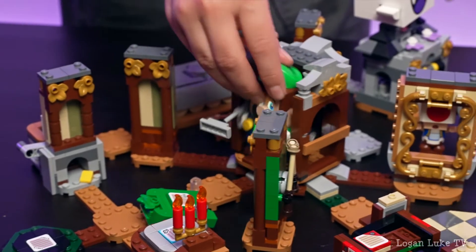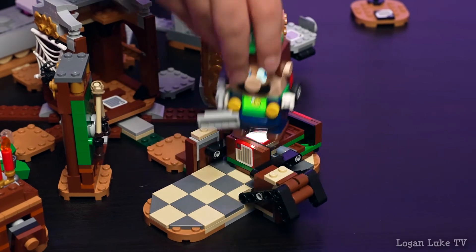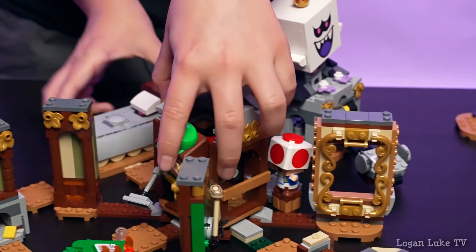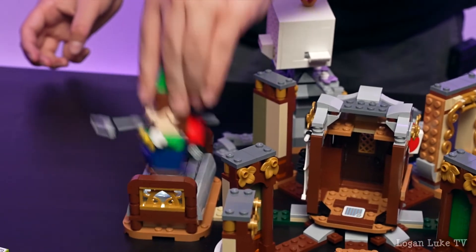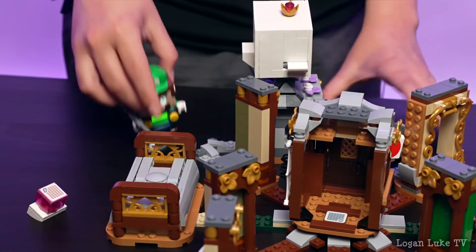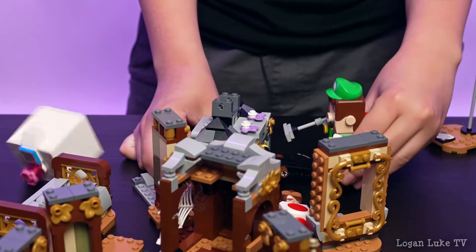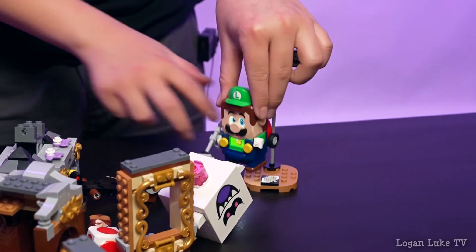They're going to go into here. We have to get all the red coins right here. Let's go save Toad over here. Let's go over here to this bed, jump on it, and then another jewel will be revealed. Then let's go fight King Boo over here and we just need to wiggle him enough. Okay, we defeated him and now let's go to the goal pole.